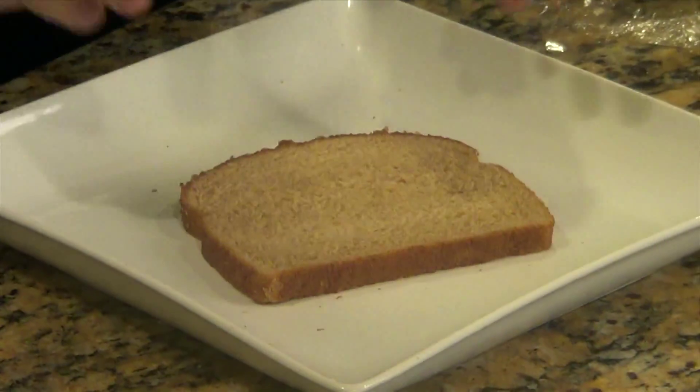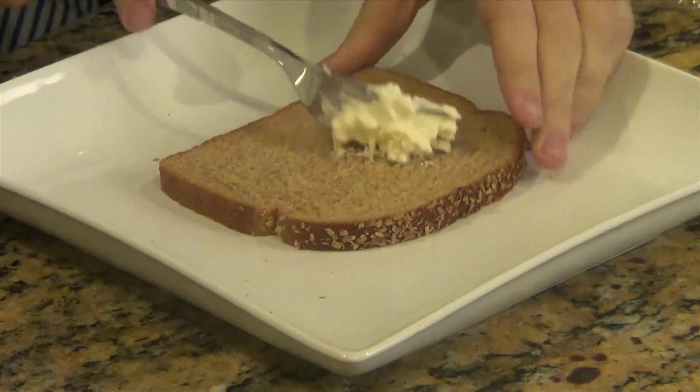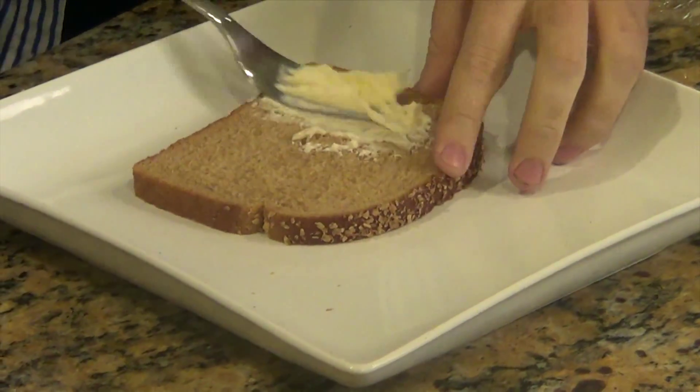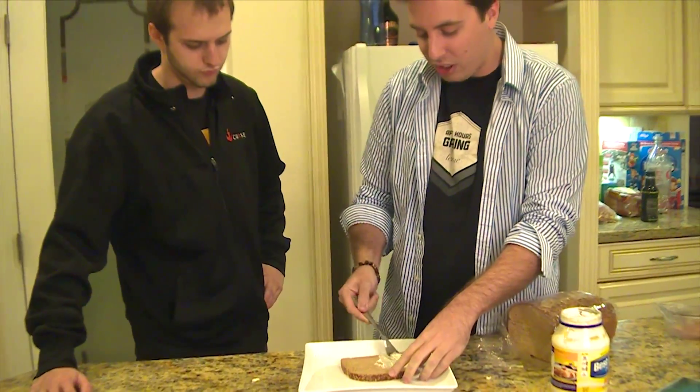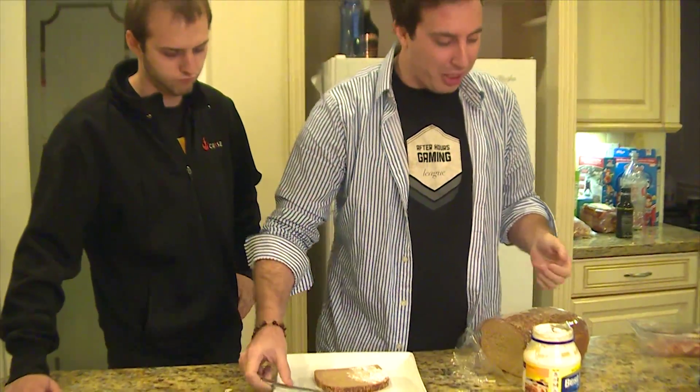Making a good team comp is like making a good sandwich. Alright, make us a good team comp sandwich. So this is like the tank right here. And then this is like the support — it's just kind of hanging out there, helping, making sure everything moves nice and slow and steady, and gets the team in a good place. And then we got the AD Carry.